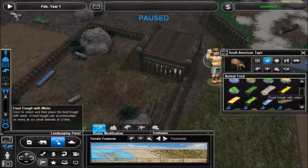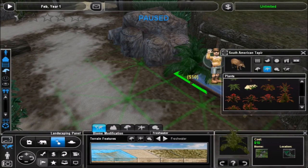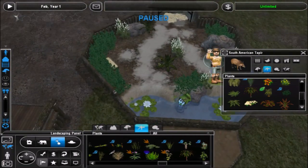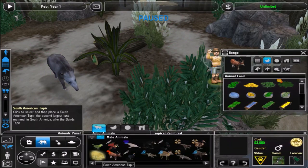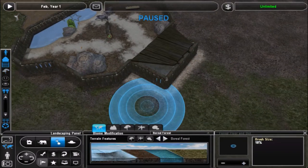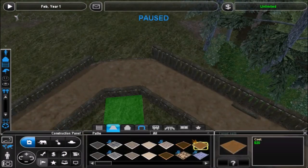I did change all the animals' names to the ones you guys suggested in the comments, so if you have other names for these tapirs, as well as other animals I'll be adding in the future, you can go ahead and leave those in the comments section. I also changed up the foliage a little bit in this exhibit compared to the other two — this one's a bit more tropical, which I think is appropriate. I added sand to break it up and make it look more interesting instead of just having the boreal or temperate forest ground.